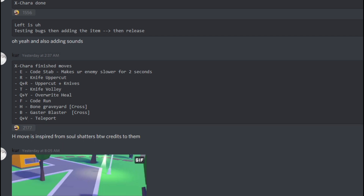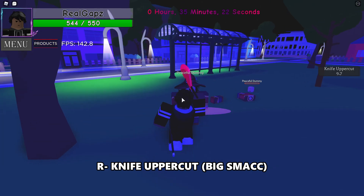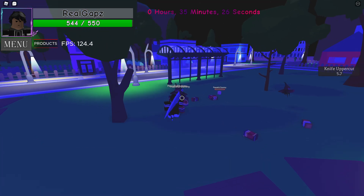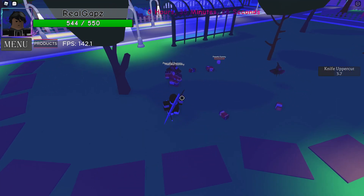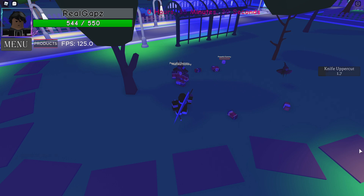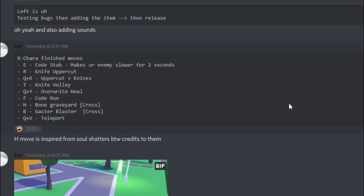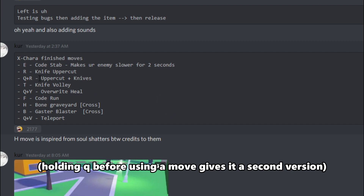For R, we have the Knife Uppercut — it sends them into the air. You can set up some pretty cool combos with this since they're stunned and in the air. You can use other moves to follow up, so it's quite good for setting up combos.